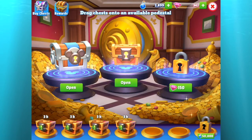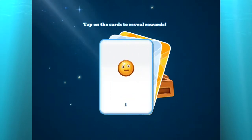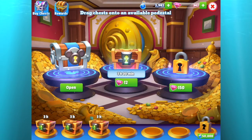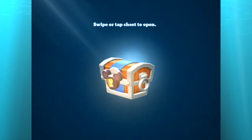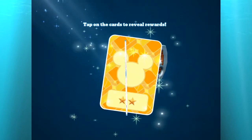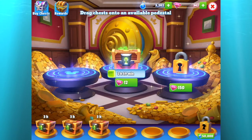In my treasure bank I got a bronze chest: one happiness, 83 magic, and an astro blaster. And a silver chest that got one happiness, 220 magic, and Goofy's ears hat — wicked awesome!